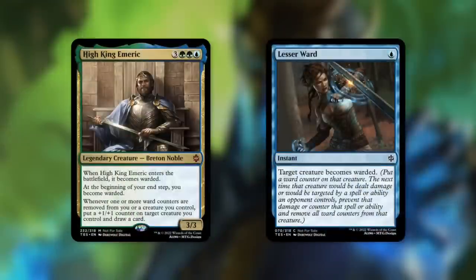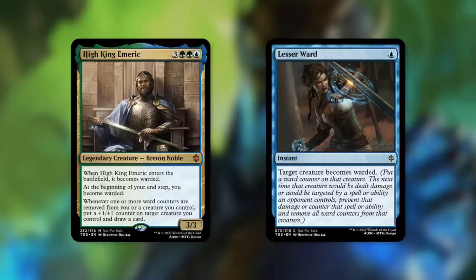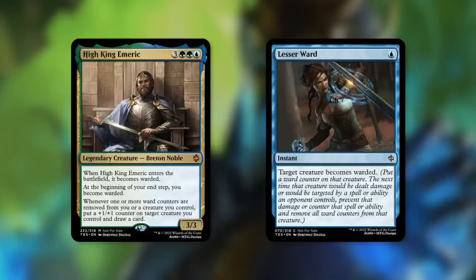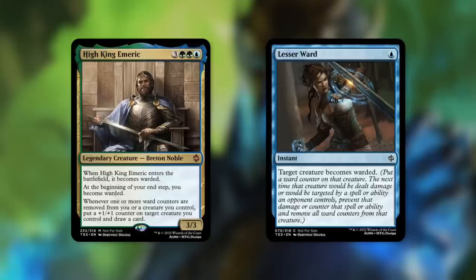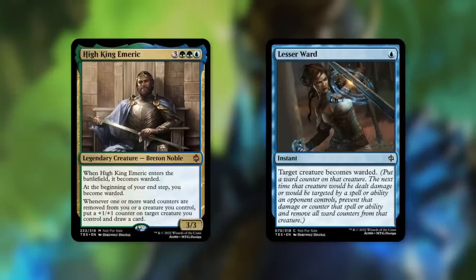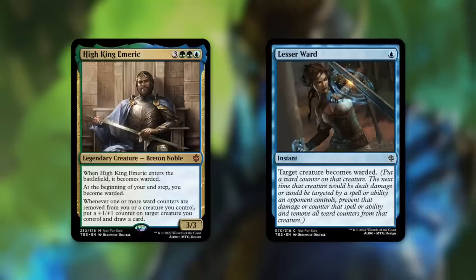High King Emeric: a 3/3 Breton Noble costing four green green blue. He enters the battlefield warded, meaning he gets a ward counter, and the next time he'd be dealt damage or targeted by an opponent's spell or ability, that's prevented or countered and all ward counters are removed. At the beginning of your end step, you become warded again. Whenever one or more ward counters are removed from you or a creature you control, put a +1/+1 counter on target creature you control and draw a card. This incentivizes sending warded creatures into combat or using Lesser Ward on others, turning ward counter removal into card draw and counters.